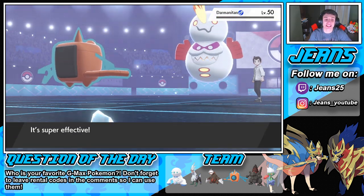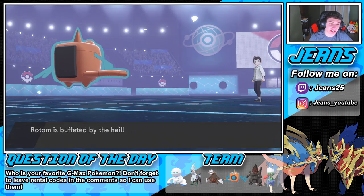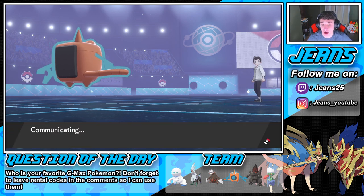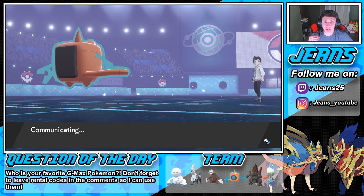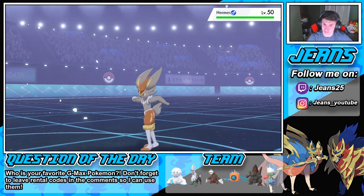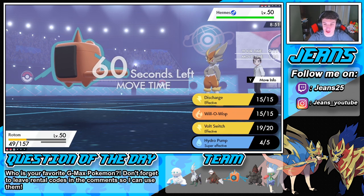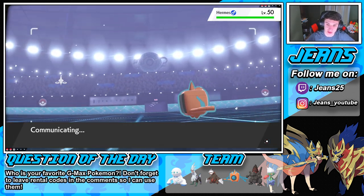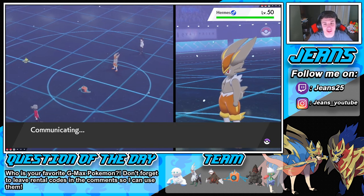We still have Rotom and Roserade in the back. I'm scared if he has Cinderace — it's probably running Libero on us. And here it is — Cinderace! It's going to outspeed us. We're gonna go for Hydro Pump. He has no Libero setup. He's gonna get buffeted by the storm — hopefully we can bring it down low. Cinderace is a pretty speedy rabbit. He goes for U-turn — can we eat it up? Yes, we eat it!